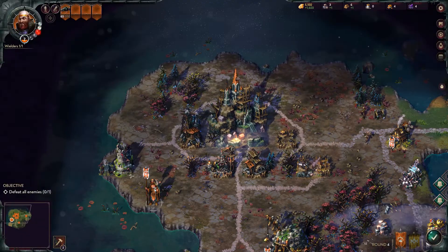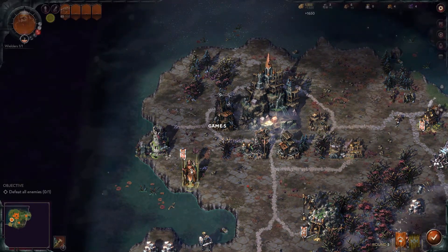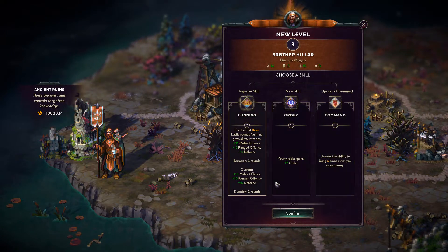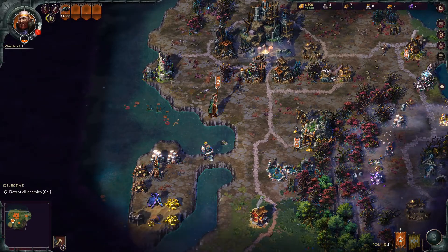We're gonna build the trading post. You want to get a trading post as pretty much your first tier two building because it's just so good. I'll show you on the next turn what it does and why you want it.